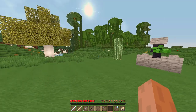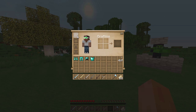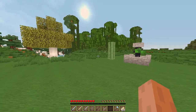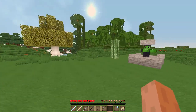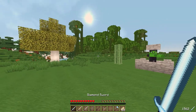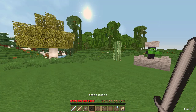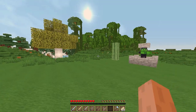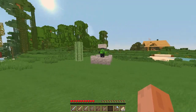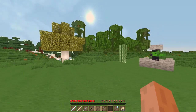Before this mod, the only way we could see our armor and how much damage it had taken in Minecraft was to press E, and it would show a little health bar underneath our helmet, chestplate, leggings, or boots. With tools you could see the health bar in your hotbar, but this mod enables you to see the health of your armor just by looking at the side of your screen.